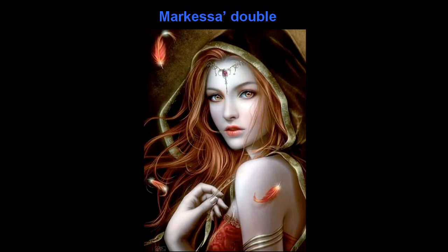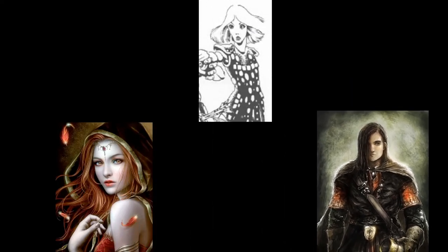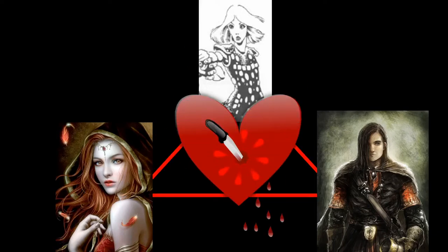Assuming the player characters prefer drama over being murdering hobos — speaking of drama, the module does try to inject elements of it. Marquesa has an elf bodyguard who was another one of her experiments. The bodyguard used to be an ugly and weak elf before being magically and surgically transformed into a handsome, tall, slender, muscular elf. Marquesa spared no expense in outfitting his training room, including a goose-down mattress for exercise sessions with her. However, the brainwashing attempts to make him love Marquesa failed. Instead, he has fallen in love with Marquesa's double.